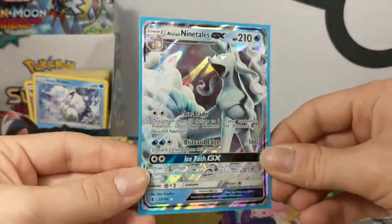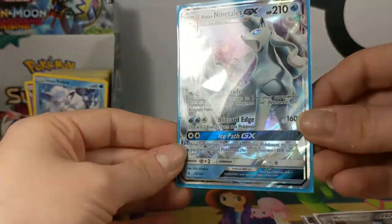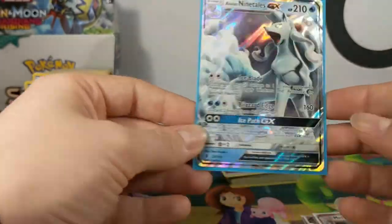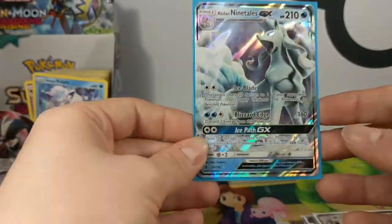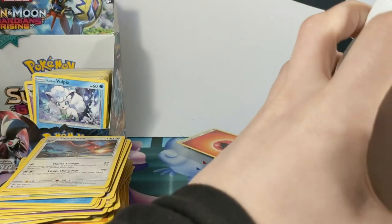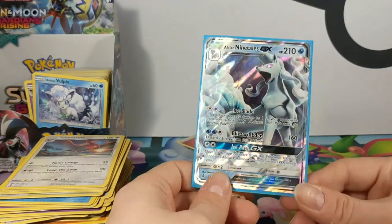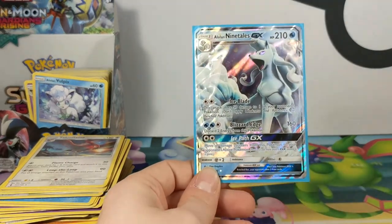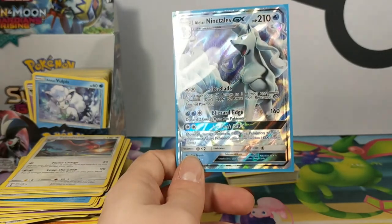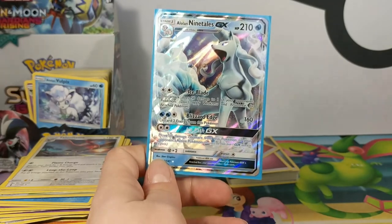We just need two more Ninetales. Matt, they need to be in your box. There also needs to be a Sylveon in there. Anyway, thank you very much for watching, guys. We shall join you next time for the next box, and then we'll have a box battle and see what we all chose to use in that 40 card deck. So I'll see you guys next time — bye-bye!